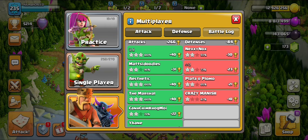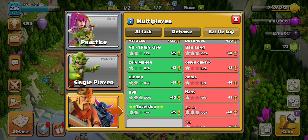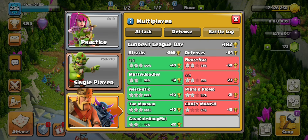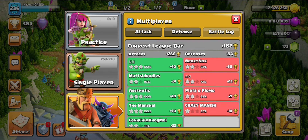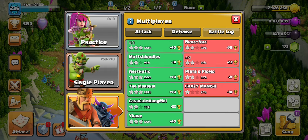Hello guys, welcome back to the channel. I'm here to show you the best strategy of the witch golem attack. It actually goes well with all town halls but you have to use it wisely. Imagine this one troop — it's like three troops in one, and that's why I like this strategy.